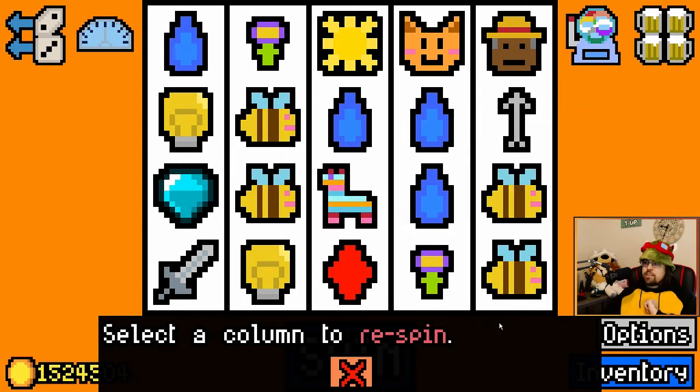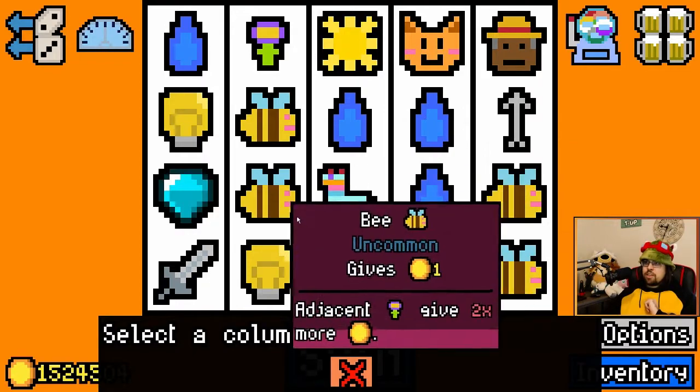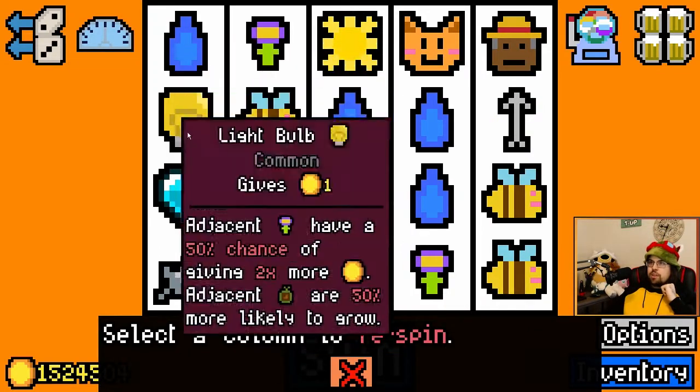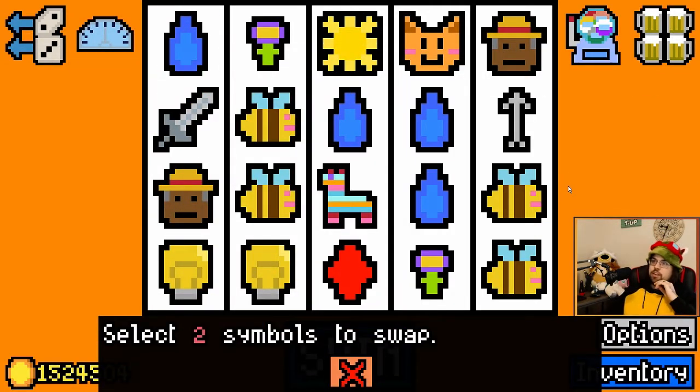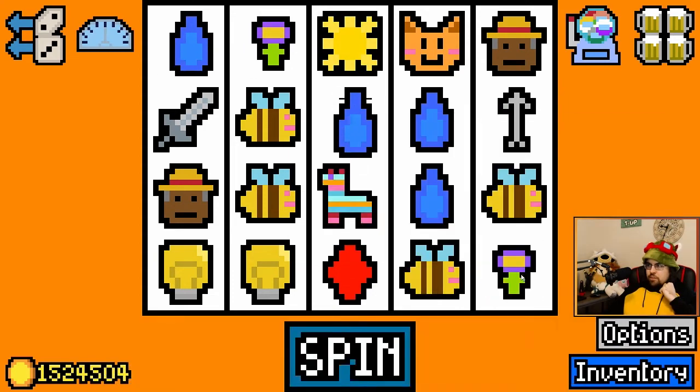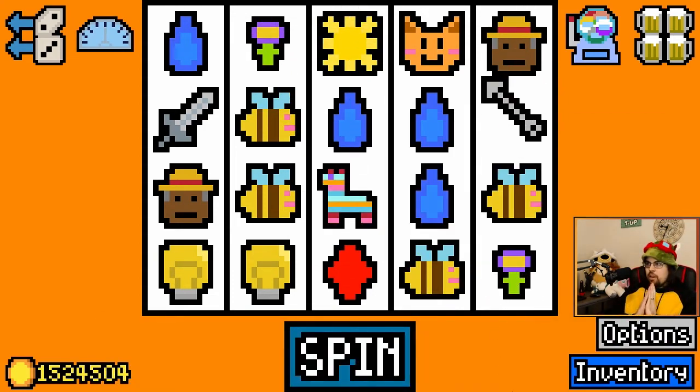Basically what we've done here is gotten a bunch of flowers in flower type synergies, and like every good item under the sun for such a deck, except for perhaps the kaleidoscope, and we're just going nuts with it. We've got an oil can to re-roll columns that we don't like. For example, this one only has two flower type synergies, so I'm going to re-roll it in the hopes I get more. And basically the idea is, since we have a protractor here — if you don't know what it does, it makes the corner symbols act as if they're adjacent to all symbols — so we just stick a flower in the corner and it gets synergies from everything on the board.